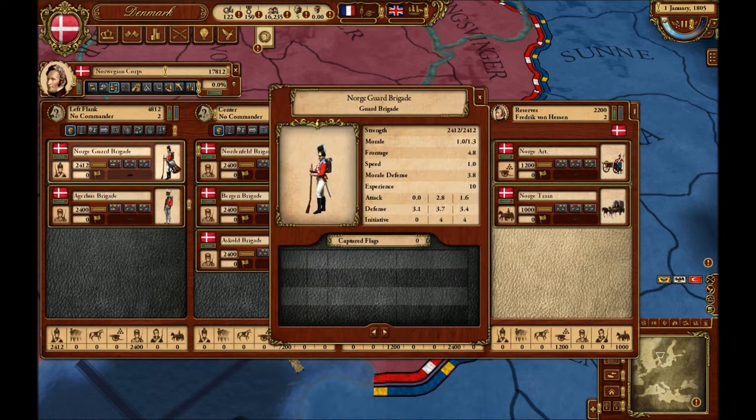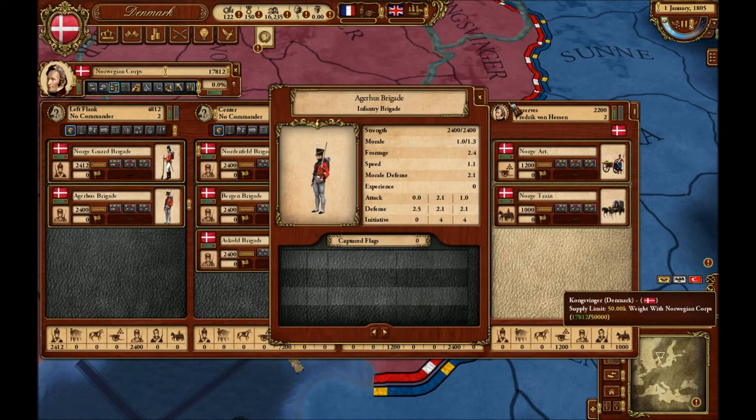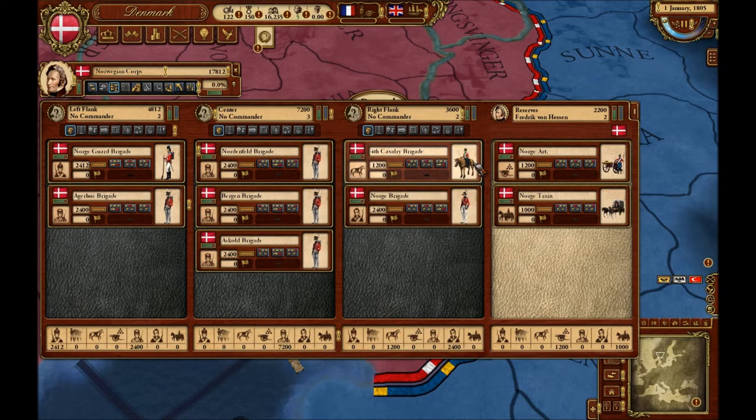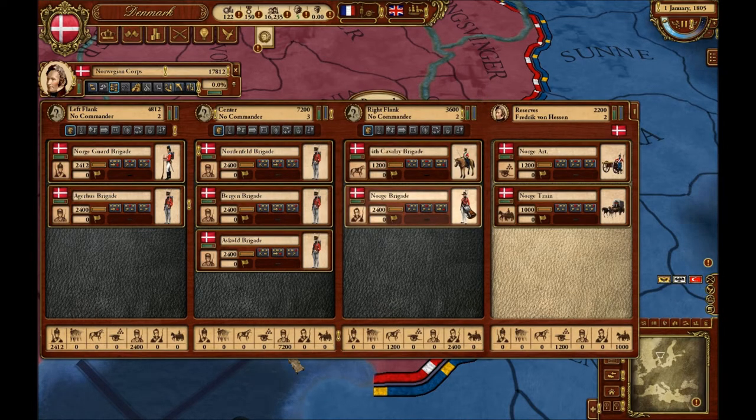As you can see, on my left flank I've got a guard brigade and some infantry. On my centre I've got three groups of infantry, and then on my right flank I have dragoons and another infantry brigade. In reserve I've got an artillery brigade and supply.